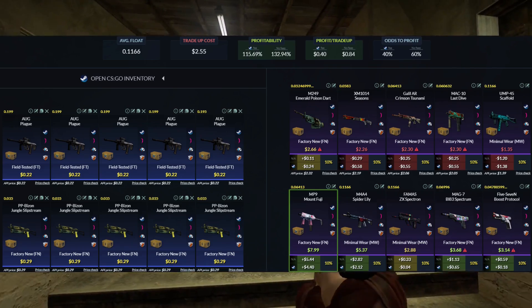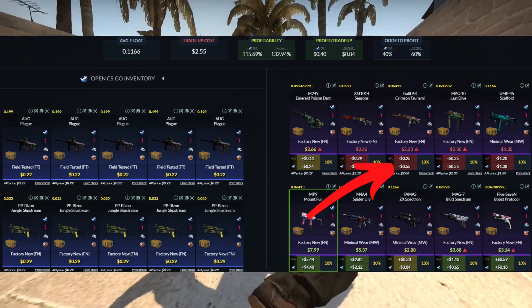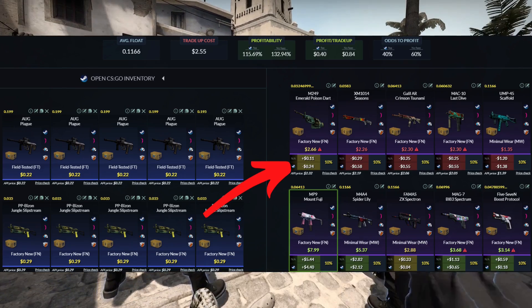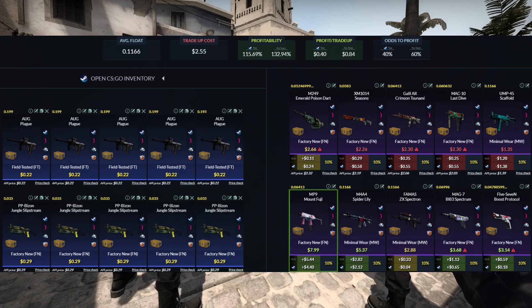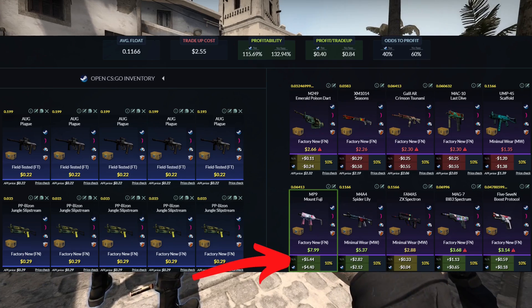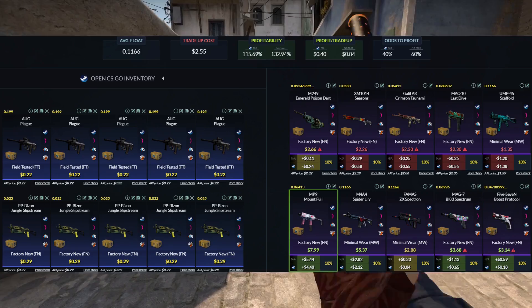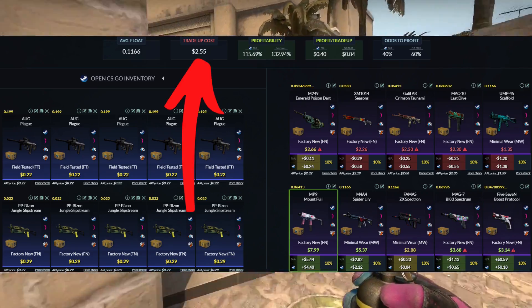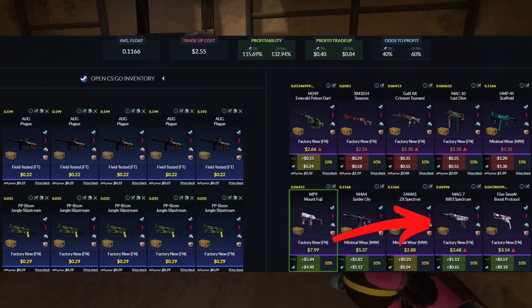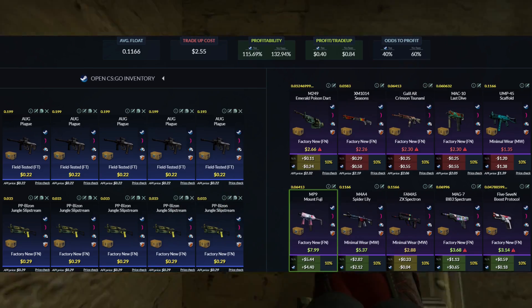Coming down to our outcomes, we're really trying to avoid the Spectrum collection again — if we hit anything from there, it's a loss. The UMP-45 Scaffold is actually the biggest loss because of float differences in this trade-up. For this one, we're really trying to hit that Riptide collection because there are two major profitable outcomes. The first is the MP9 Mount Fuji, the best outcome at $4.50 profit — very nice considering this trade-up only costs $2.55. Otherwise, the M4A4 Spider Lily is still over a $2 profit. We're really just hoping to not hit that Mag-7, though it does have a decent profit — I just think it's really ugly. Basically anything from the Riptide is okay in this scenario.